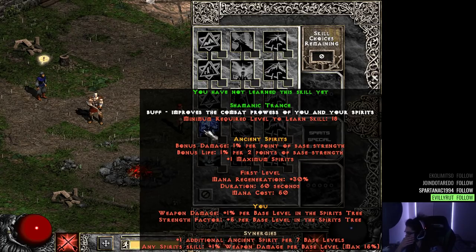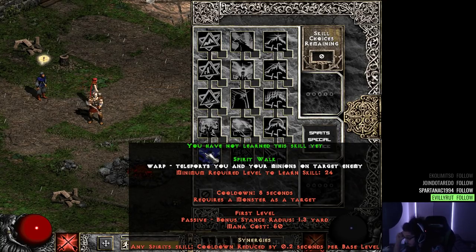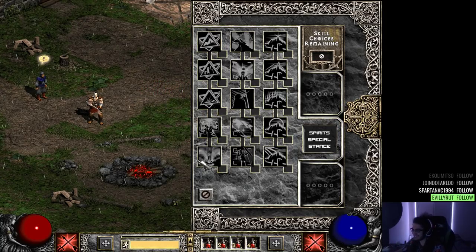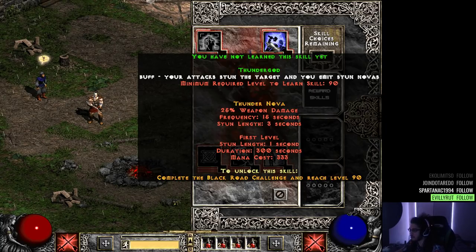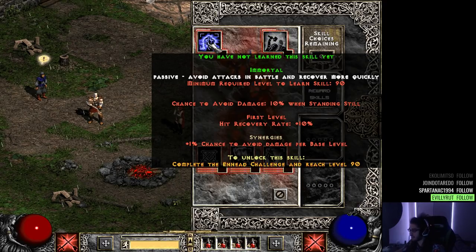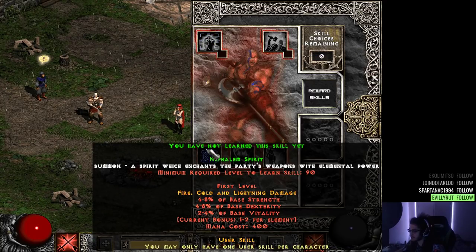Shamanic is a buff that improves combat prowess for you and your party or spirits — increases bonus damage per strength point, bonus life, and mana regen. This is so crazy. And there's a Warp skill — every summoner has to have warp! Now looking at some of the uber skills: Thunder God buffs your attacks to stun targets and you emit stun novas, with a chance to avoid damage when standing still. There's also a spirit that grants the party's weapons elemental power.